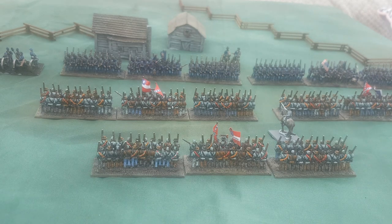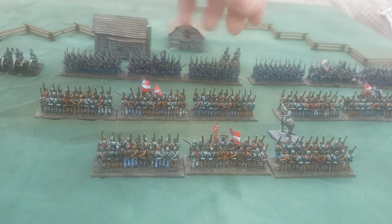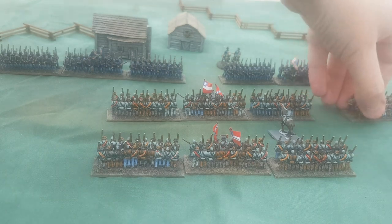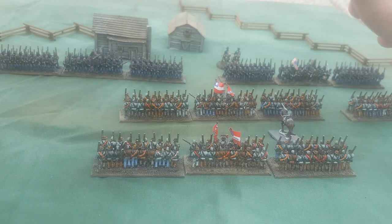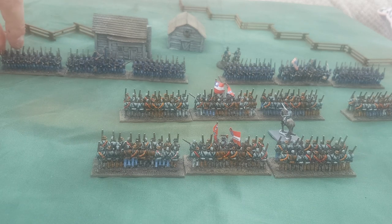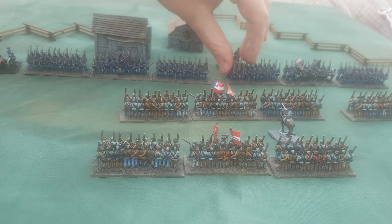One important note: if you're already engaged in close hand-to-hand combat you can't offer support. If I wanted maximum supports, I'd move one unit to attack here, one unit to support on the flank, and another to support in the rear — getting plus two support — while the Union would only claim plus one from one unit nearby, with the artillery battery too far away.